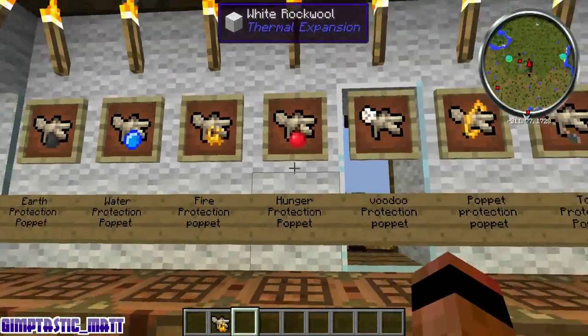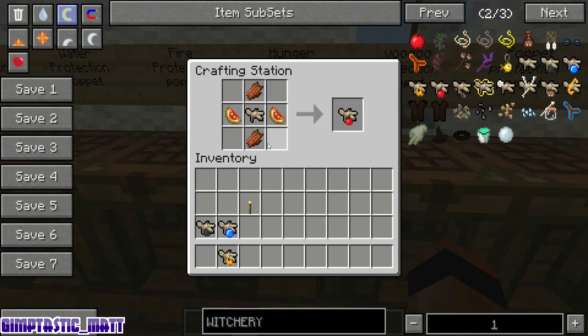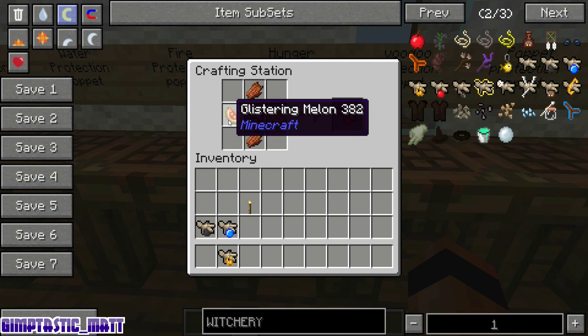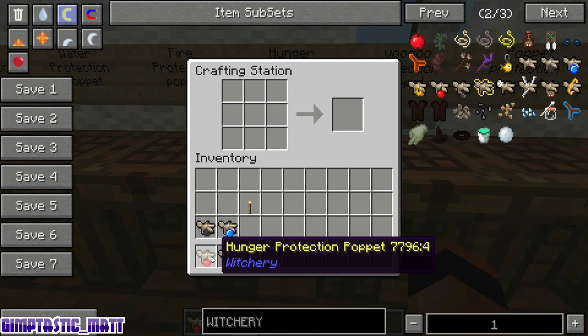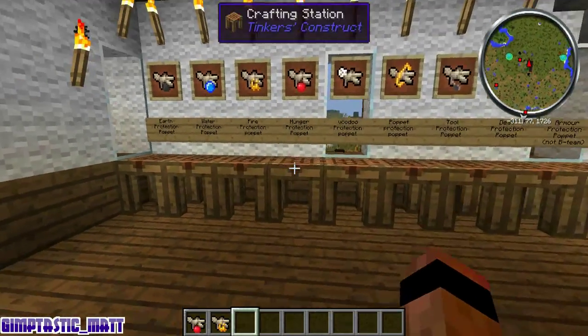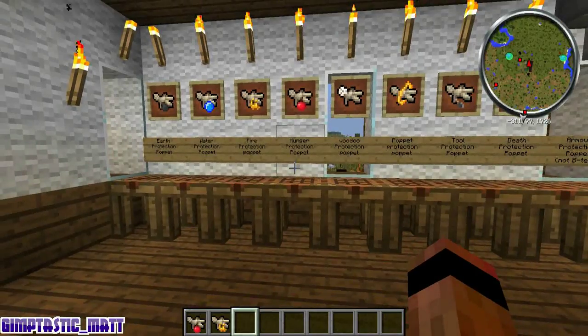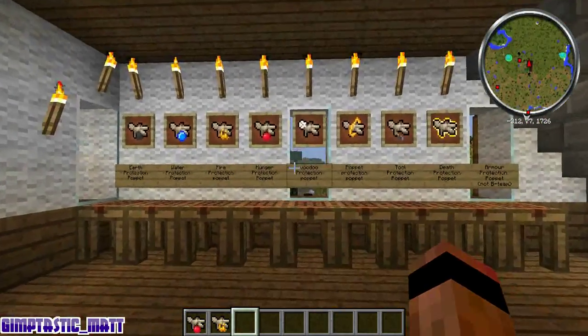The next one is the hunger protection poppet. It's made with two rotten flesh, a basic poppet and two glistening melons. When your hunger reaches zero and you start to take damage, your health will not actually start to disappear — it will take it out on the poppet first, giving you extra time.